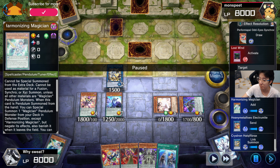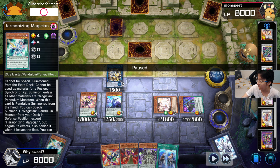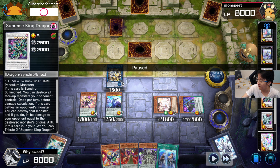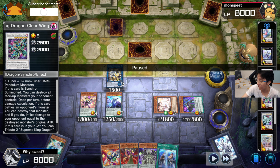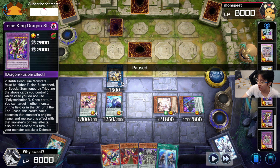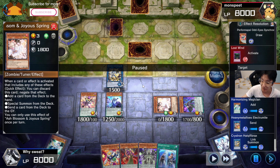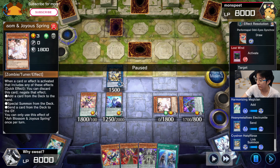Just in case you need another tuner or something for Synchro Summoning later, you still have Clear Wing with Harmonizing on the field, or you can even get out Starving Venom. But with Ash Blossom there's nothing else you can do with it, so if you Pendulum Summon an Ash Blossom, it's best used as Link Material for Accel Synchron because there's no other use for it. Take note of this.